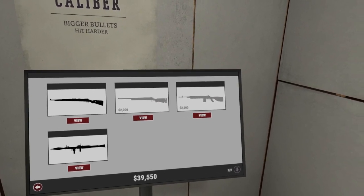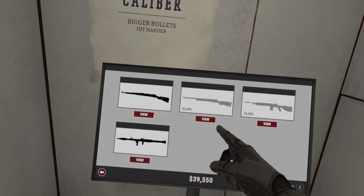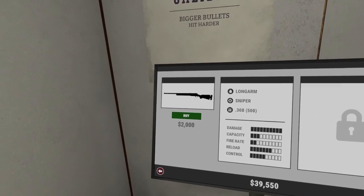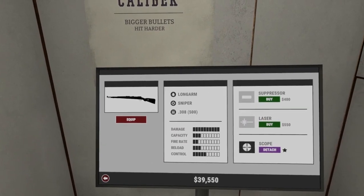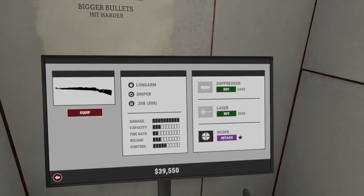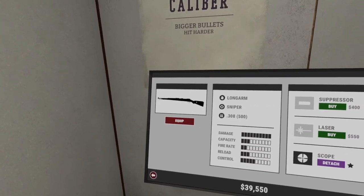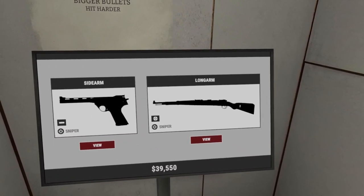We've got a couple of rifles here that look like they might work. Forgive me if I can't identify them by their silhouettes. That's .308 — and that's .308 as well. So that one has a scope already. That's what we need. It'll be interesting to see how the scope shakes out for this game.